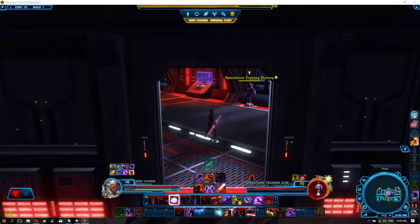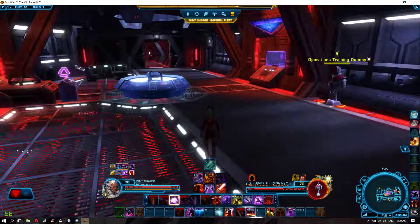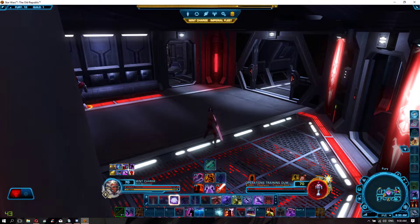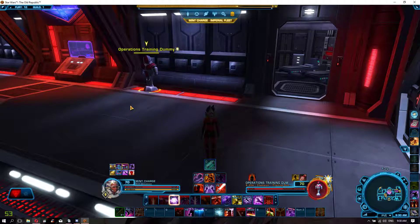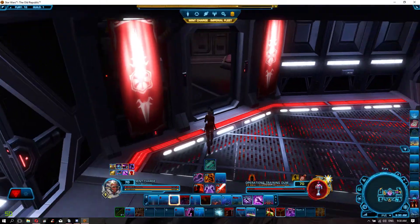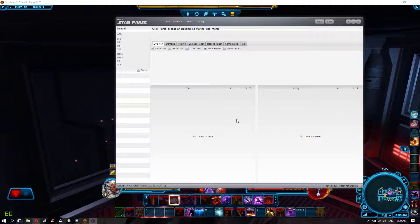For most of you, you probably know what parsing is. It's this program called Star Parse — it allows you to measure your DPS. For most people, that doesn't really mean much. With the state of the game that it's in, it's pretty easy to deal a necessary amount of damage to do story mode raids and even most of the hard mode raids.